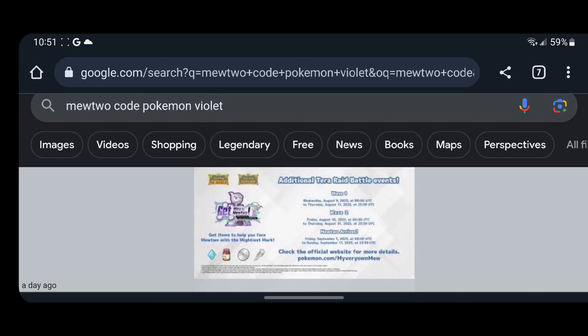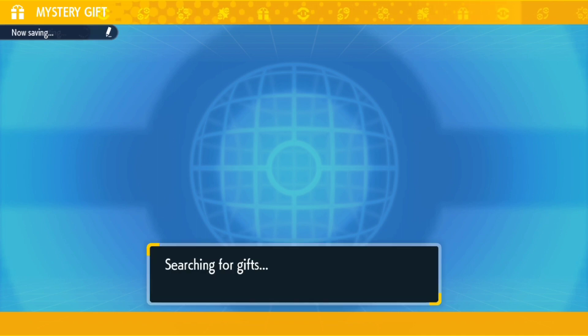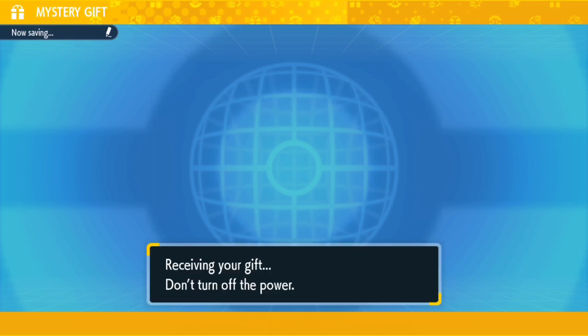There's wave one, wave two — Mewtwo arrives, coming as a raid boss, whatever. But let's see what's going on here. So once you do that, connect to the Poke Portal, click on Mystery Gift, and you guys should be able to put in that code and you should receive your Dark Terra Charizard.